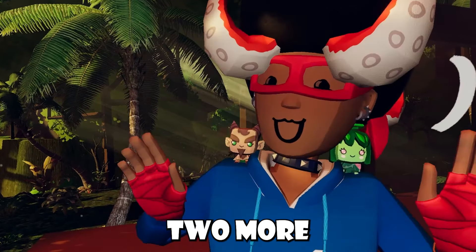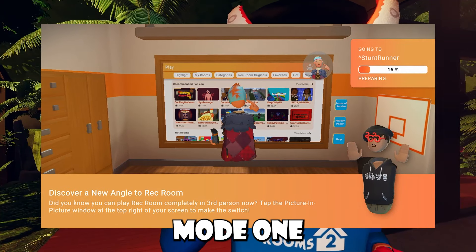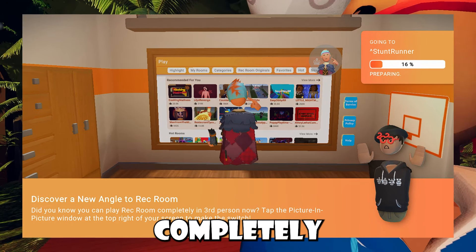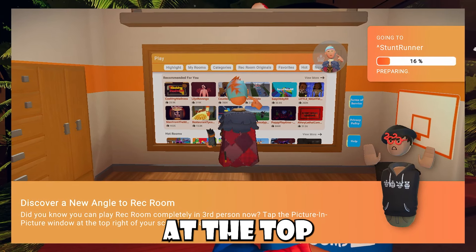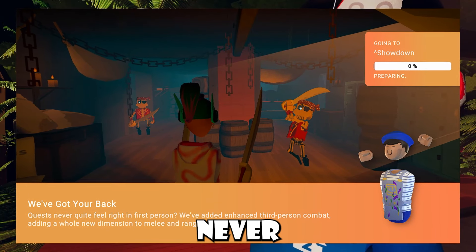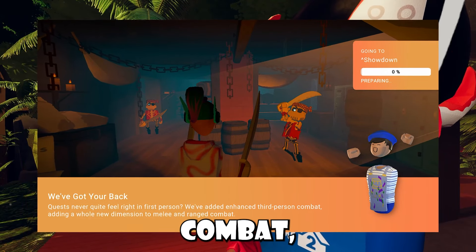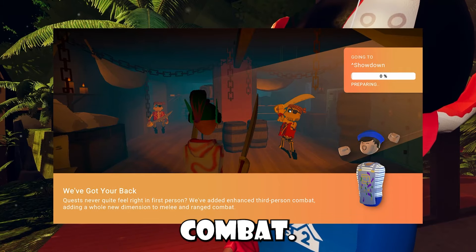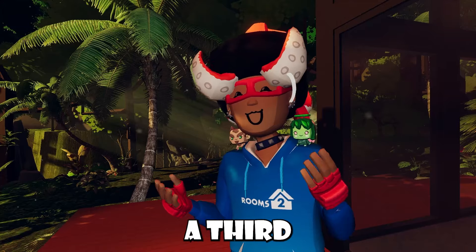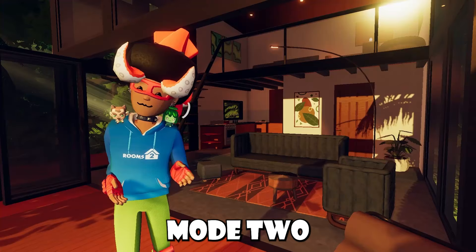Rec Room players had found out that Rec Room had added two more loading screens to the Rec Center, and these were also for third-person mode. One was for the dorm room: "Discover a new angle to Rec Room — did you know that you can play Rec Room completely in third-person now? Tap the picture-in-picture window at the top right of your screen to make the switch." They also had another one which said: "We've got your back. Quest never quite felt right in first-person. We added enhanced third-person combat, adding a whole new dimension to melee and ranged combat." So it seems like Rec Room is really going hard with their third-person mode, and I can't wait to see players that actually play in it.